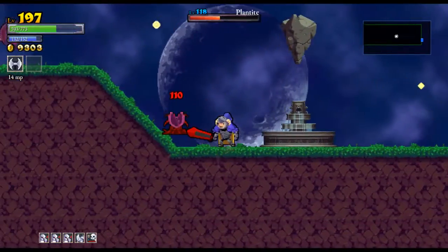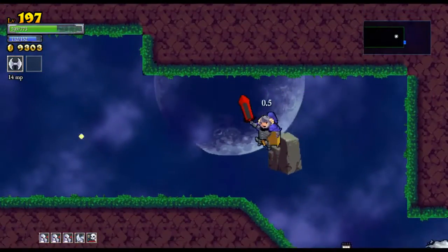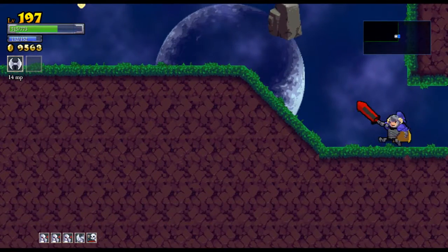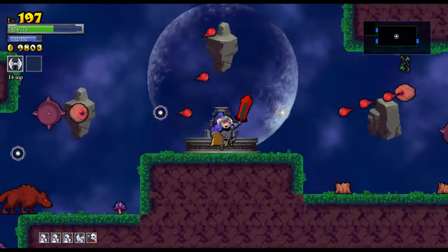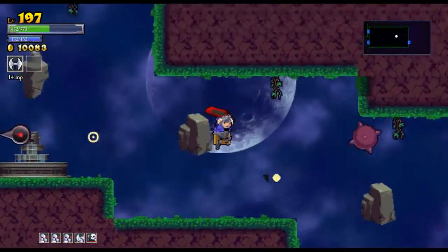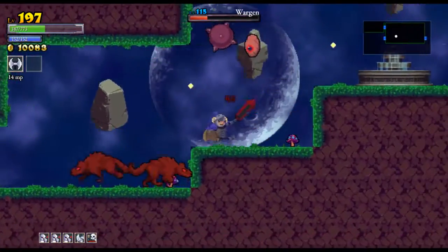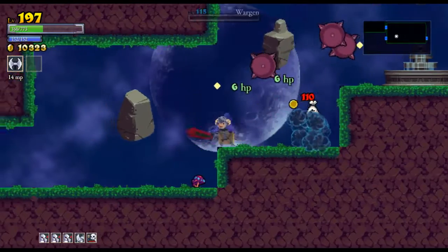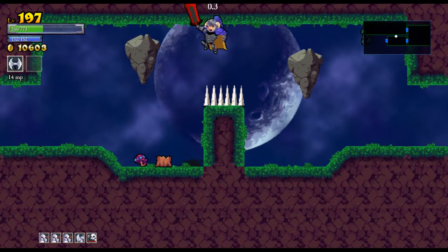More flamethrower guys — avoid the chain ball, get this guy out of the way. It's a good thing those guys throw their poisonous little balls in a predictable manner. This one is just running around — I think it's a glitch. They're supposed to be confined to their area, but I'm not complaining. I knew those wolves were going to charge — that's what they love to do. Nothing I could have done to avoid that. Fly around, not too hard.